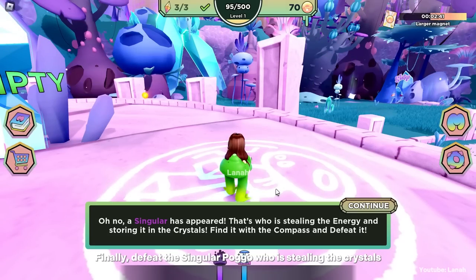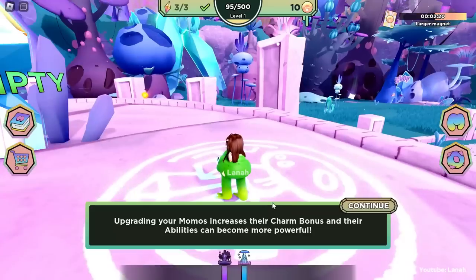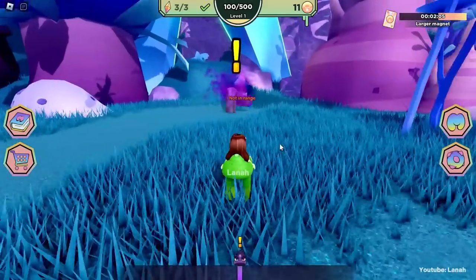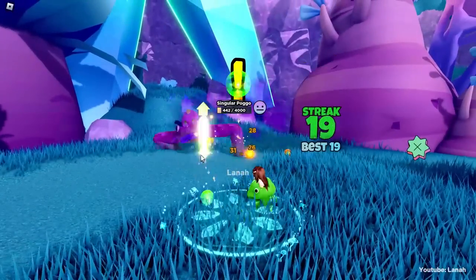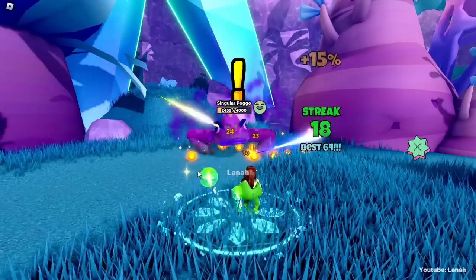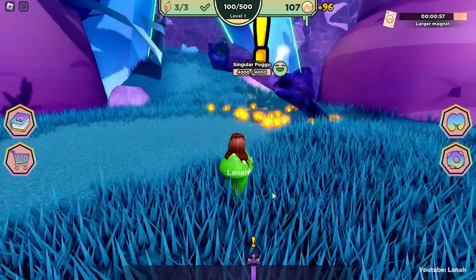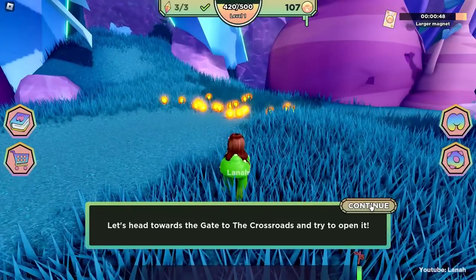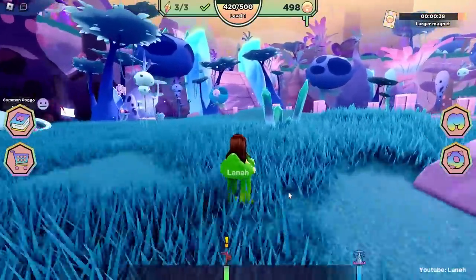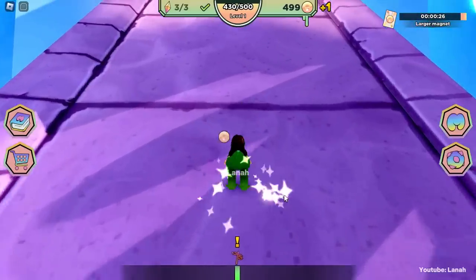Finally, defeat the singular pogo who is stealing the crystals. Now proceed to the cross landscape and open the gate.